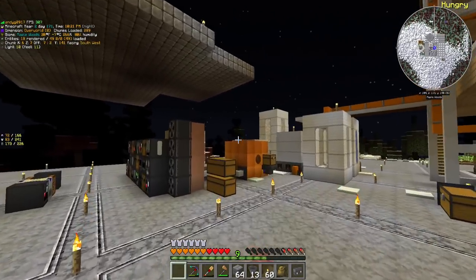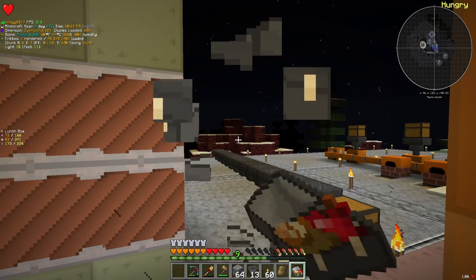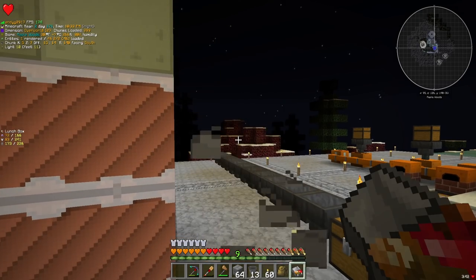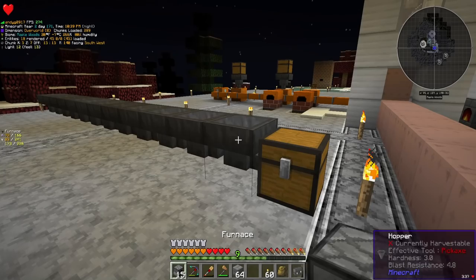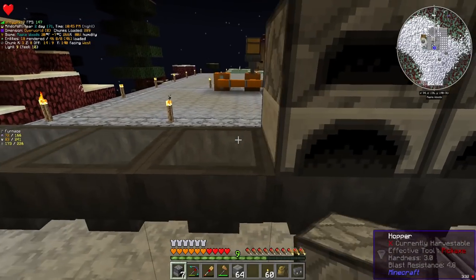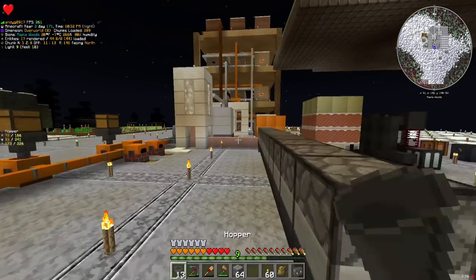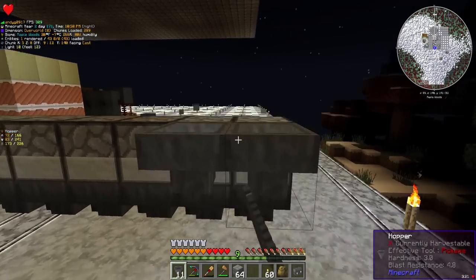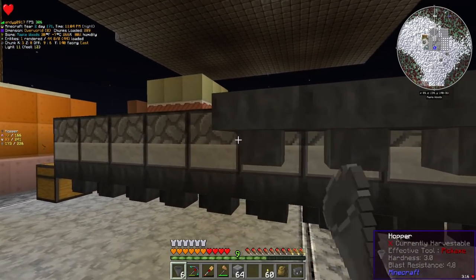First things first, let's make the mass smeltery. That's going to require me to make some minecarts — I think two minecarts and some powered rails, which will be really annoying. Maybe I can find some somewhere in a village. We are going to have 12 hoppers which go below 12 furnaces. Then we need 12 hoppers in the back for fuel input, and 12 hoppers on top for the item input, the thing-to-be-smelted input.